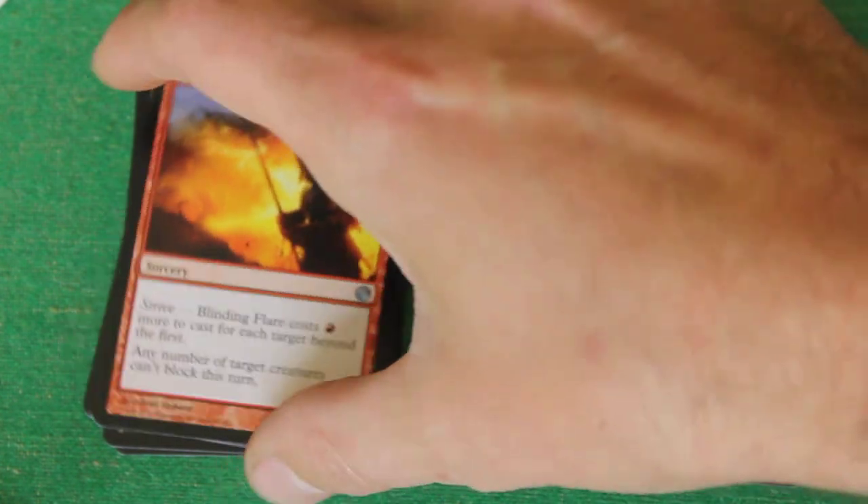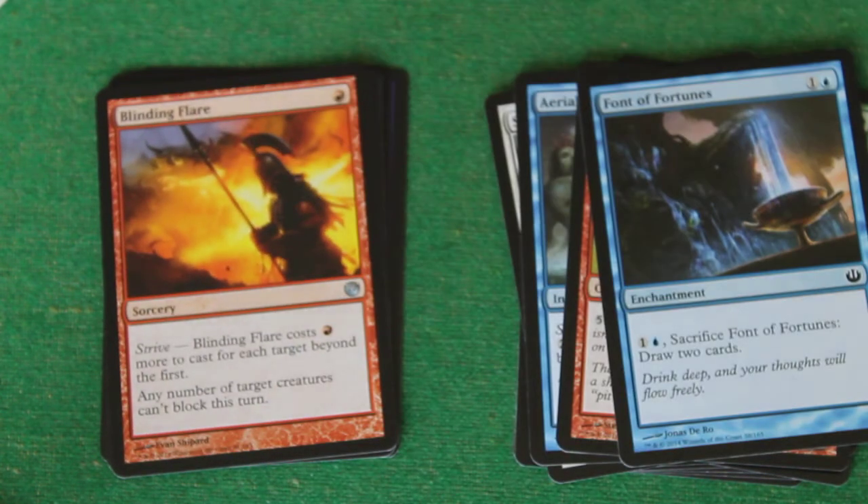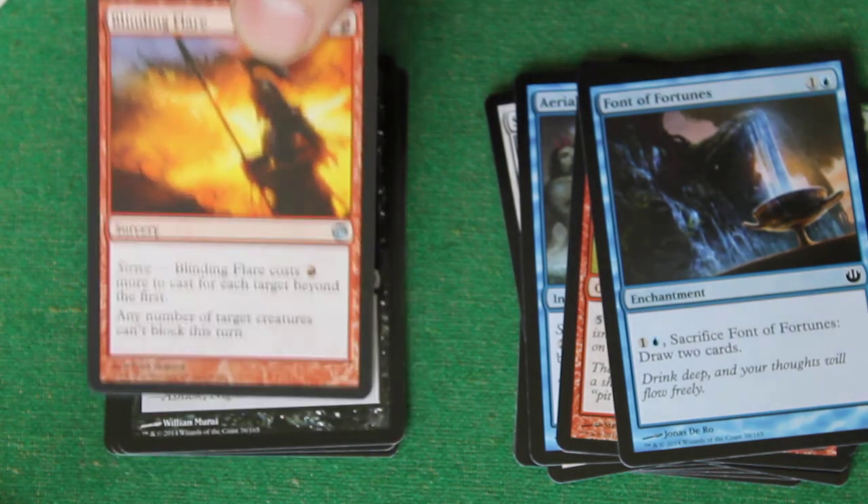Some uncommons. First one is Blinding Flare. It's a sorcery for one red with Strive. Blinding Flare costs one more red to cast for each target beyond the first. Any number of target creatures can't block this turn. It's a great combat trick for people splashing red or playing mono red — I think it's pretty good.